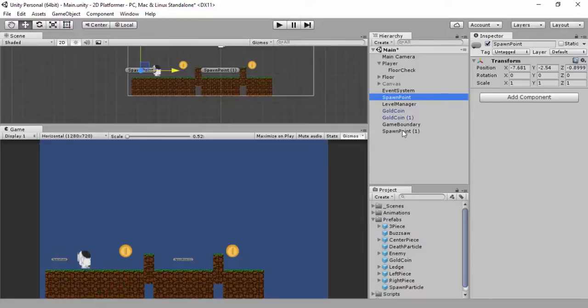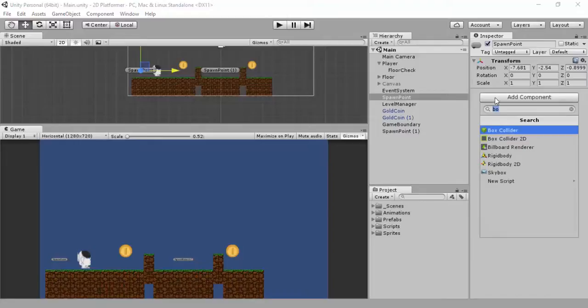I'm going to give a little script to my spawn points. We have to make the script first - I'm going to call it 'checkpoint'. What it's going to do is access the level manager script. Inside the level manager I'm going to set up a bool and call it checkpoint. I'll do OnTriggerEnter2D, set this up for both spawn points, and once you trigger with it you'll get the spawn point from the level manager and change it to what you just collided with.